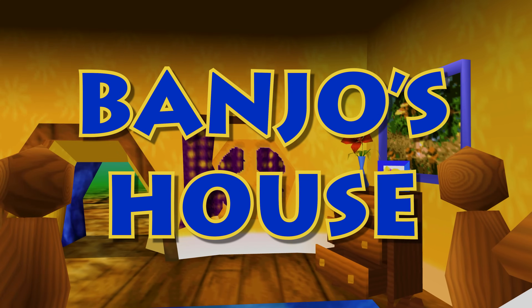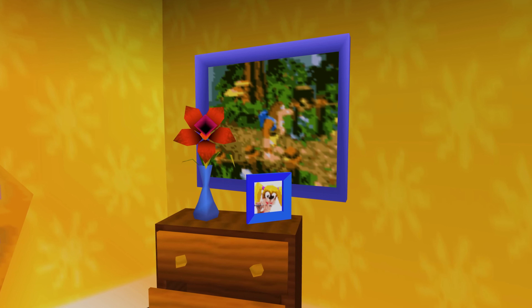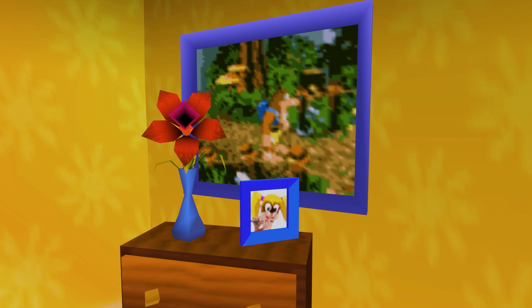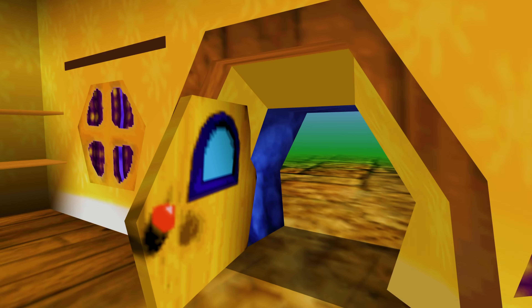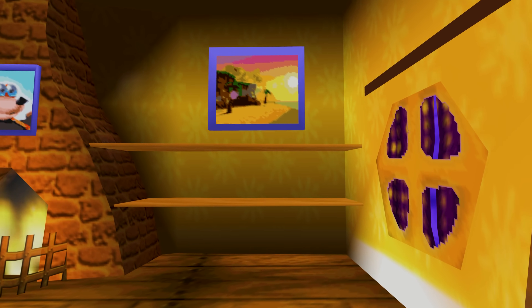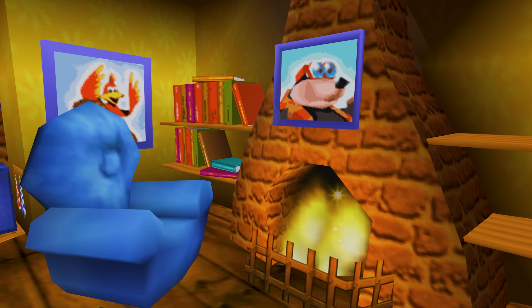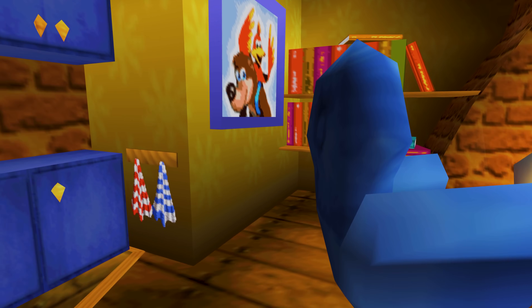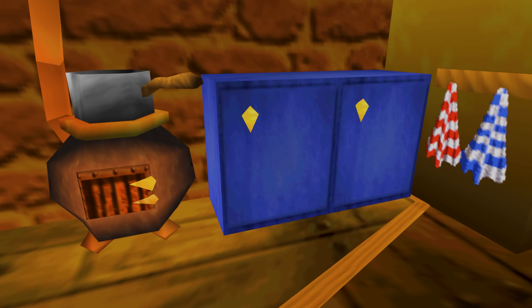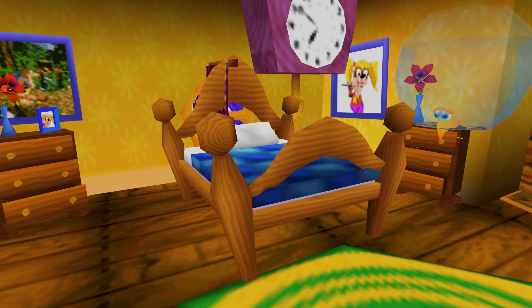Getting an up-close look at Banjo's house, there isn't a whole lot in the first area. We can see pictures on the walls — some just of the cast — but if you look to the left of Banjo's bed, you'll see a picture of Banjo in a forest, which is a concept supposedly from Project Dream, the original game the team was designing before transitioning it into Banjo-Kazooie. One of the other pictures shows the scene at the end where Banjo and company are vacationing on an island. The books don't have any easter eggs, and Banjo has two of the same picture of Tootie — one blown up next to his bed and one smaller on his dresser.